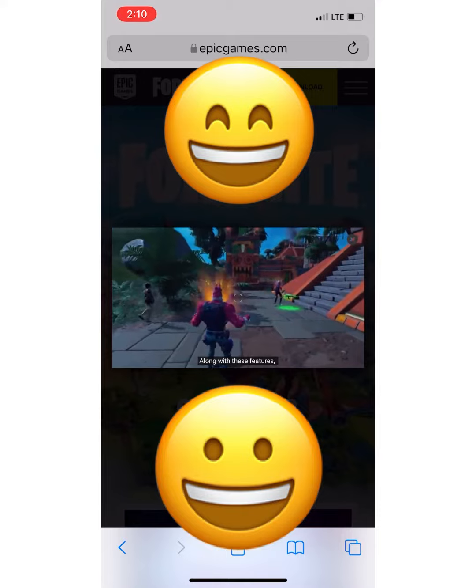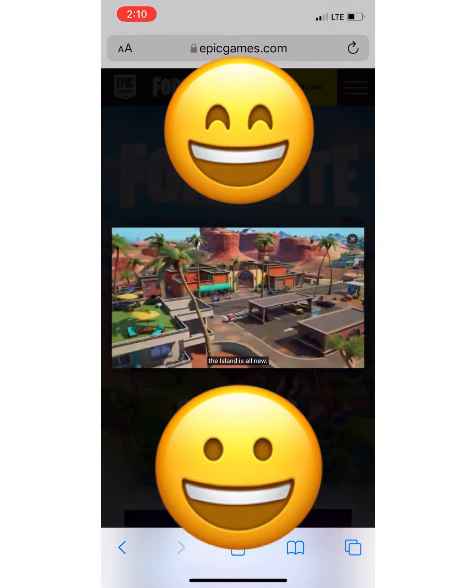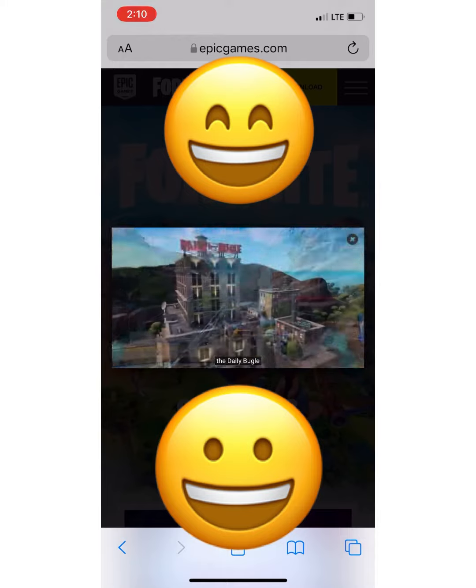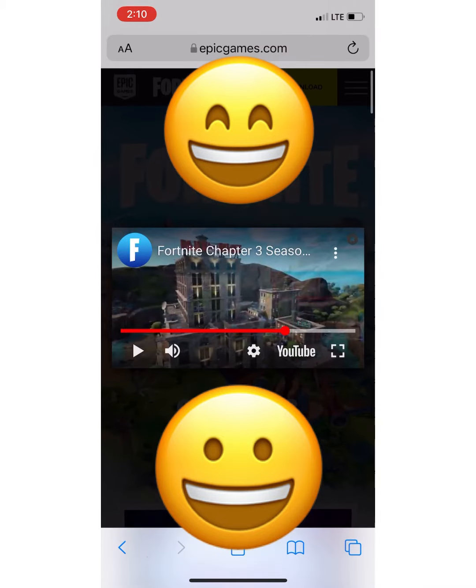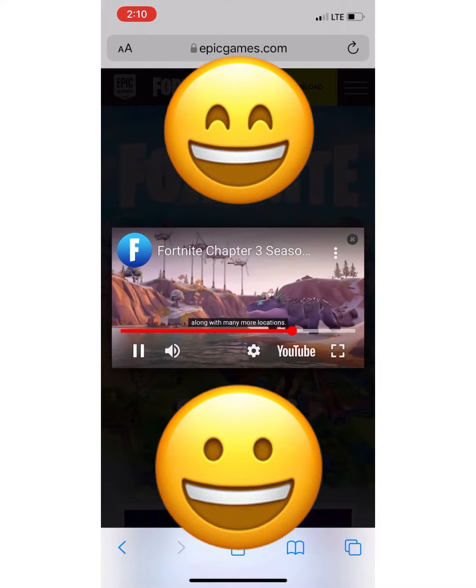Along with these features, the island is all new. Explore Sanctuary, Hidden Home of the Seven, and Spider-Man's home turf, the Daily Bugle, along with many more locations. And with the island's new weather conditions, anything can happen.